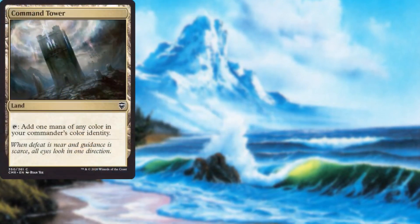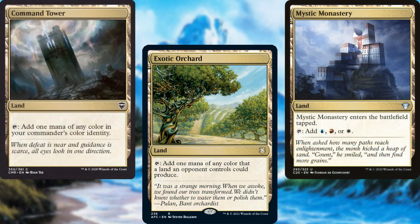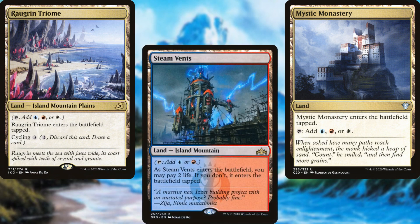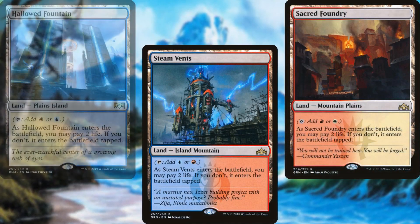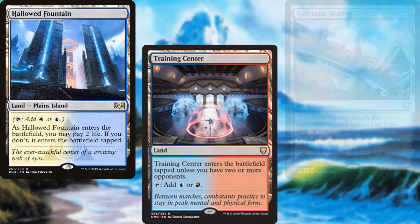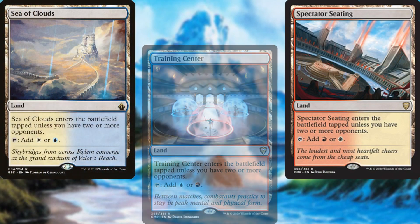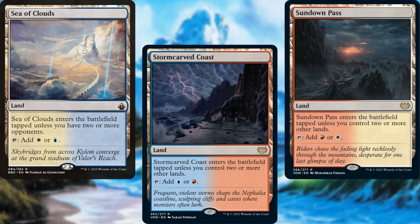Our land package includes Command Tower, Exotic Orchard, Mystic Monastery, Ragram Trium, Steam Vents, Sacred Foundry, Hallowed Fountain, Training Center, Spectator Seating, Sea of Clouds, Storm Carved Coast, and Sun Down Pass.